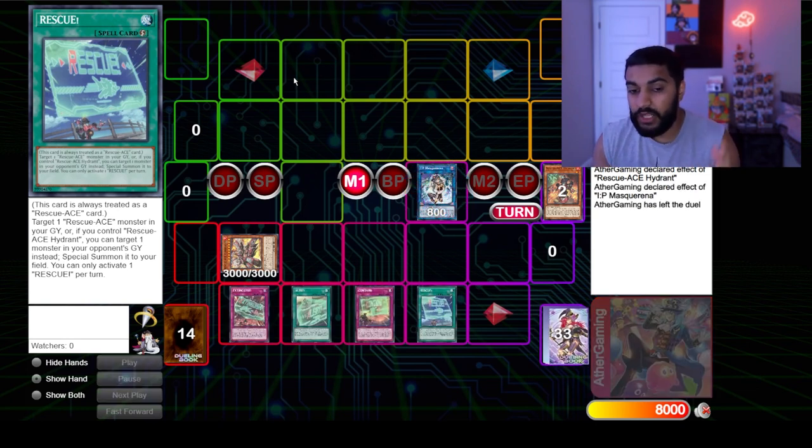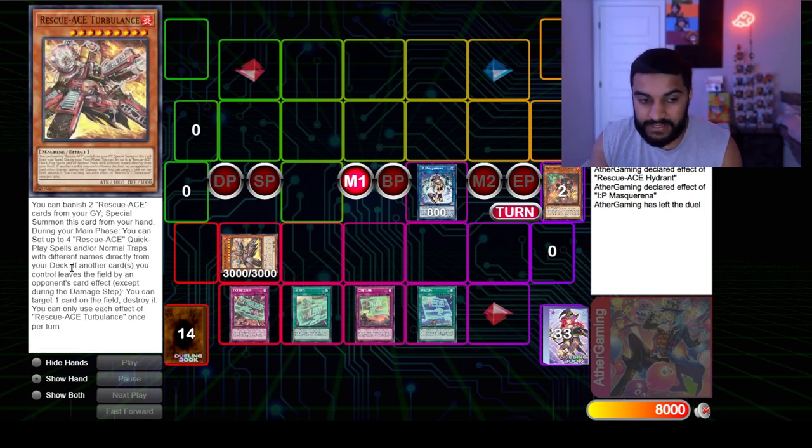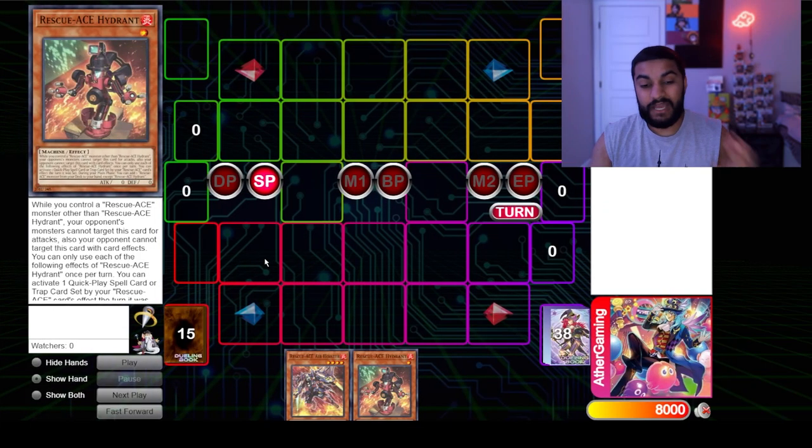This is the consistent end board you'll be ending on. On top of that, you end with IP Masquerena. Note this is a two-card combo, so you still have three cards in hand to play with alongside Masquerena. Turbulence also has a niche effect: if another card you control leaves the field by your opponent's card effect, Turbulence can pop a card on the field — so if they remove your IP Masquerena, you still have a pop response.